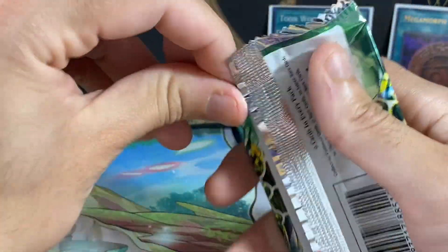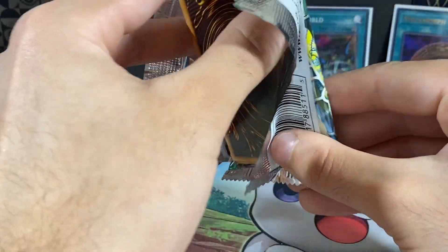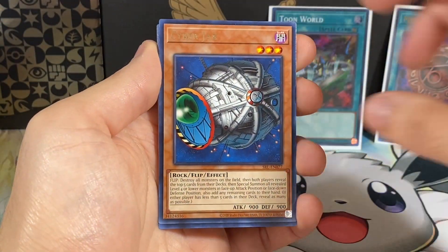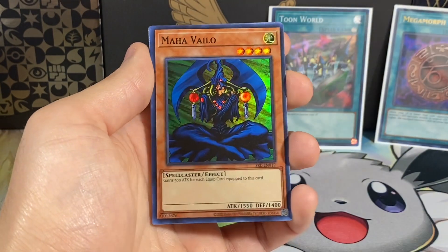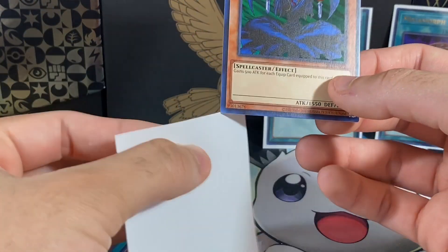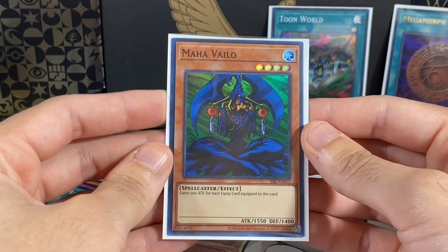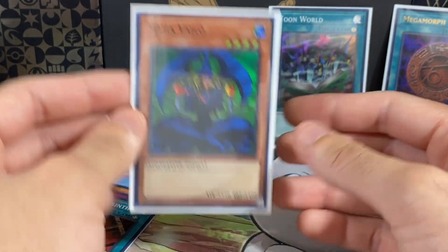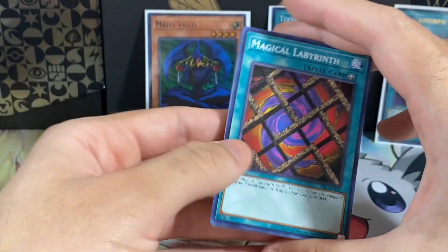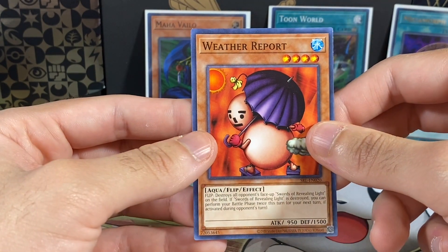Let's open up this pack and see what we get, hopefully some fire. Another nice card, Raioran, Turtle Earth. There might be something behind this - it is, it's actually a Super Rare. It's a Maha Vilo. I forgot this card even existed. The reason I thought that is because if there's three cards before the Rare, usually there's a holo behind the Rare then. So when I saw Cyber Jar in the fourth slot, I was like there has to be a holo in this. This is really, really cool. Magical Labyrinth, House of Adhesive Tape, Ida Gabu, and then a Weather Report.